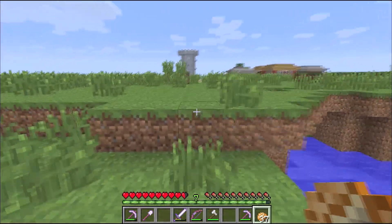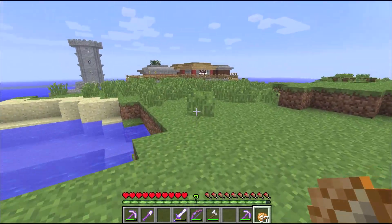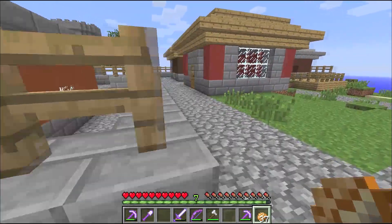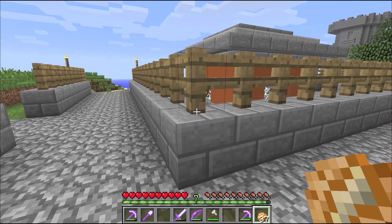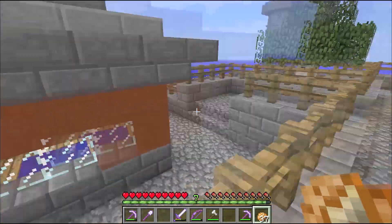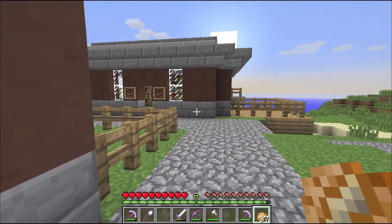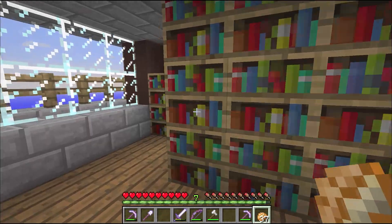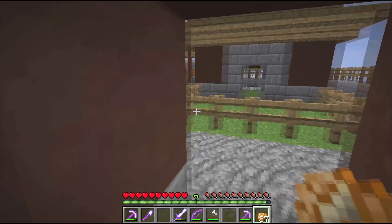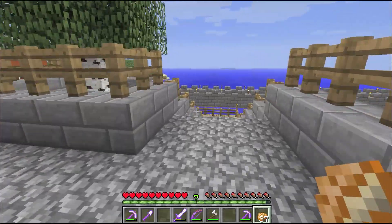Jenny's here too. Here's the city that Jenny's built — she's using stained clay. These are stained clay houses which I think are really cool, nice and smooth. She built a little library with plenty of books and a nice carpet. So yeah, we got new carpets, horses of course, and a lot of new stuff.